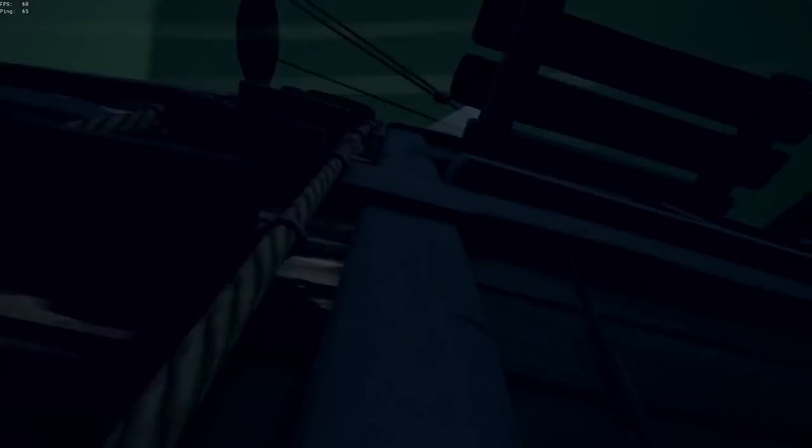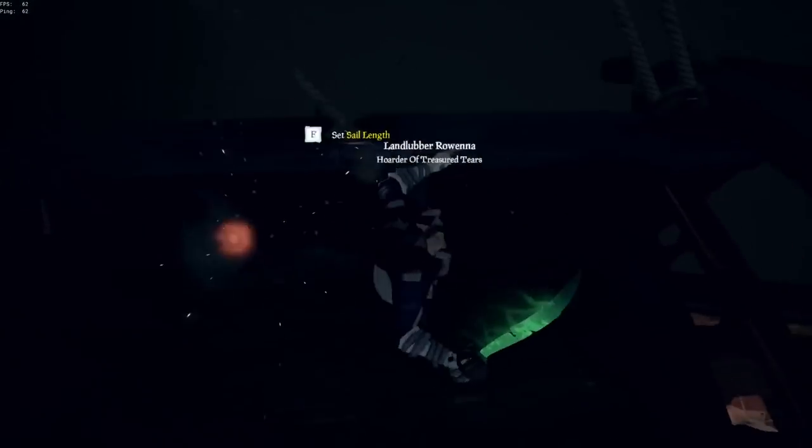If the enemy is parked and they know you're about to board, one thing you can try is briefly grabbing one ladder to make the splash noise, let go, and then swim to the other side and climb up there. This won't always work, but occasionally it can buy you an extra couple of seconds, which might be all you need to effectively board their ship.